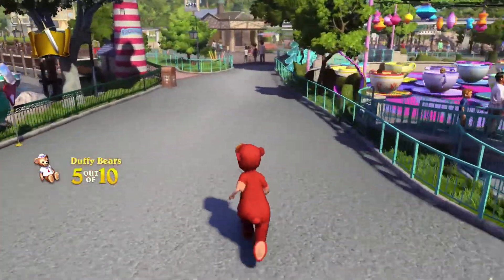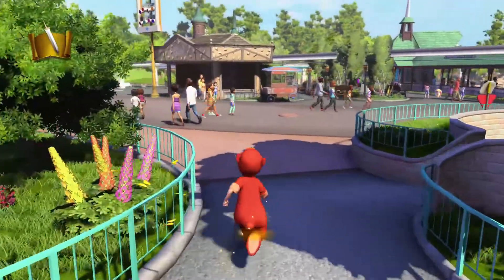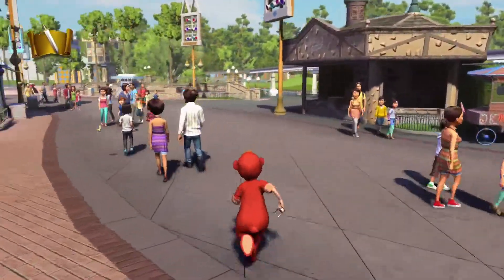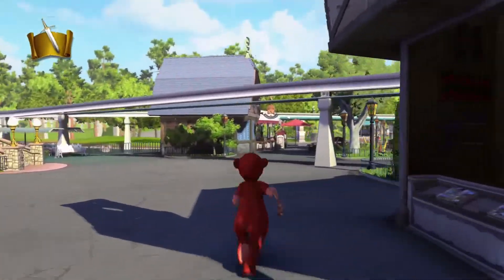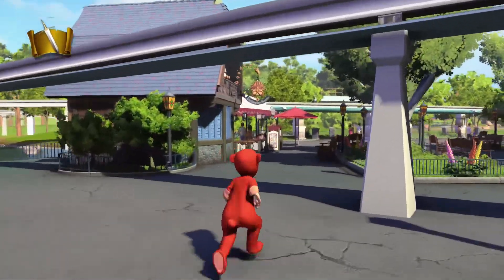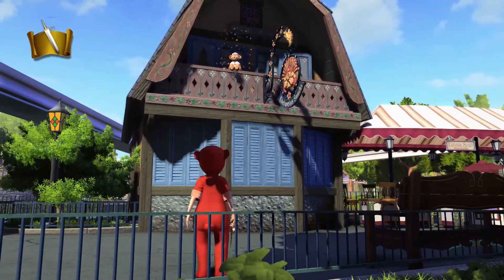Now we're going to go over to Etta Wise Snacks for our number six bear. This one should be just above the signage. Can we see it? Yep, just above the sign, sitting at the top.